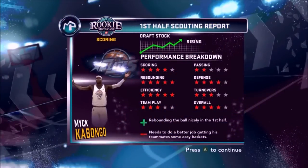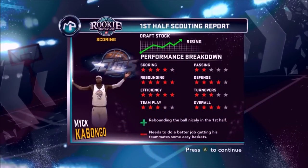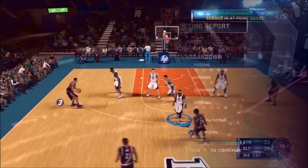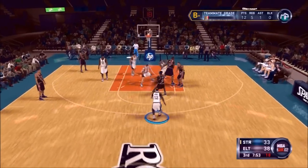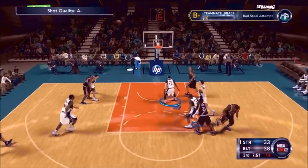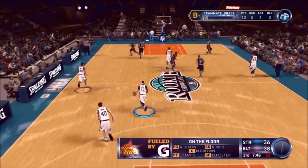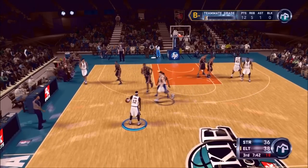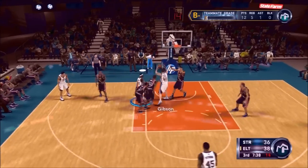At halftime here's the breakdown of my performance: I only have 2 stars on passing, so I need to get my assists up — I only have 1 assist at the half. I have 1 turnover so I get 3 stars there. My team play is 3 stars, which is average, and I need to get that up. If I get more assists to my teammates I'll automatically get my team play rating up. All I really have to do this half is take care of the basketball, avoid turnovers, and get assists.